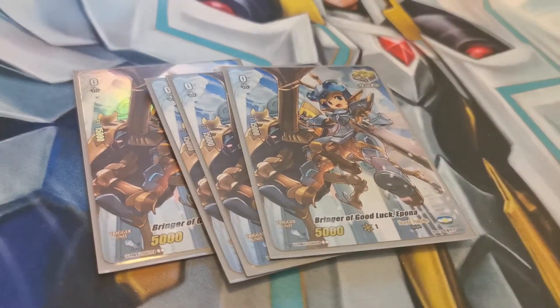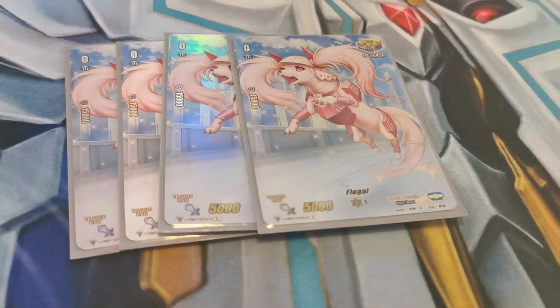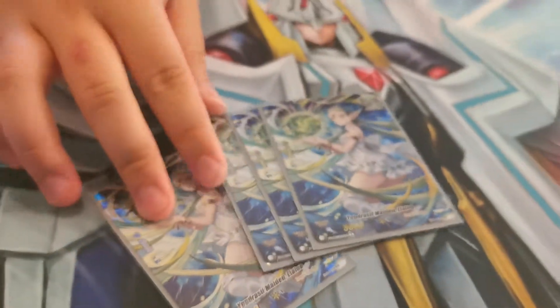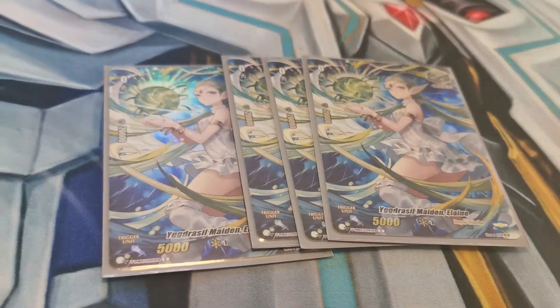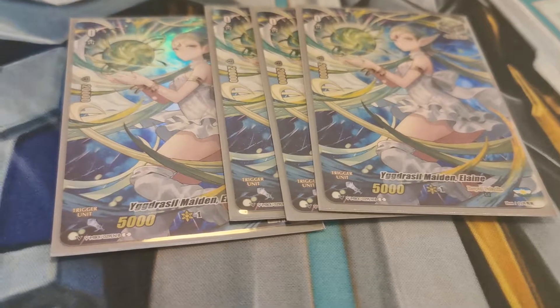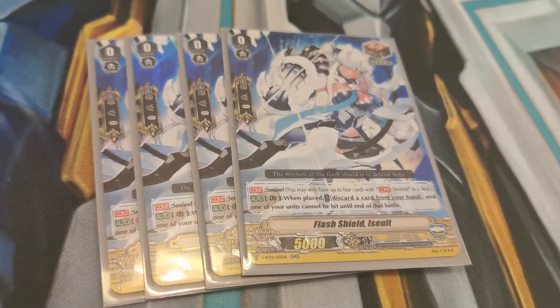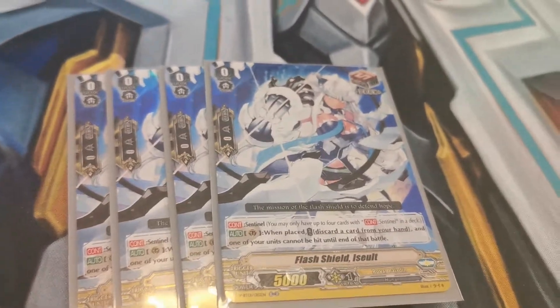And of course, trigger lineup — it's very simple. Eight crits, four Epperners, four Flongels. The full art prints are just brilliant. And you need the heal triggers — when you're doing the Soul Charge, you might lose them, so be prepared. But with the Palamedes boost, you're guaranteed to win. If you're Soul Charging and lose all your heal triggers, try and get the Perfect Guards in your hand — very useful.